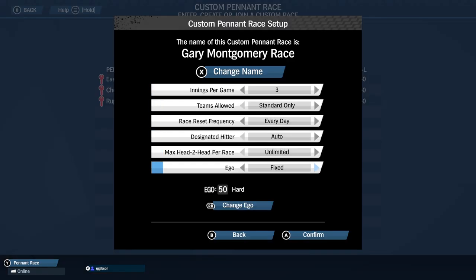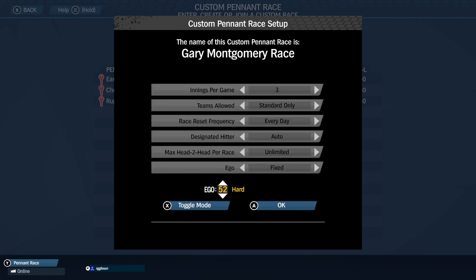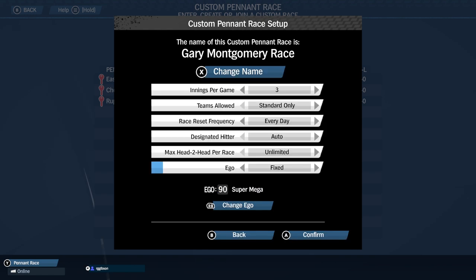For those of you that want more of a competitive league environment, you can set up a custom pennant race with the ego locked to 90 and the innings set to full 9-inning games. You can even enable a setting that ensures a fixed number of matches between each participant in the race, to effectively get a round-robin format.